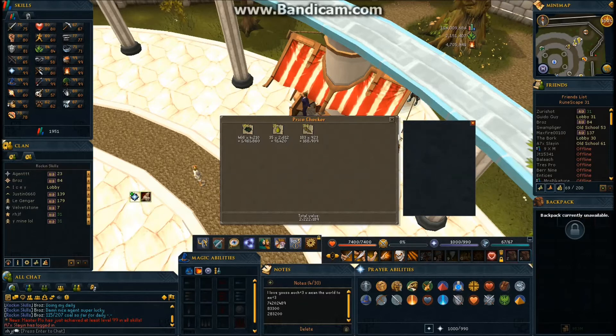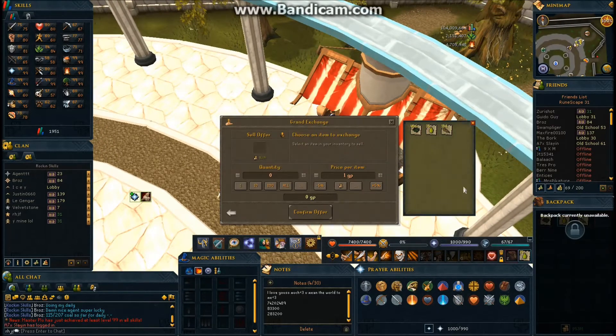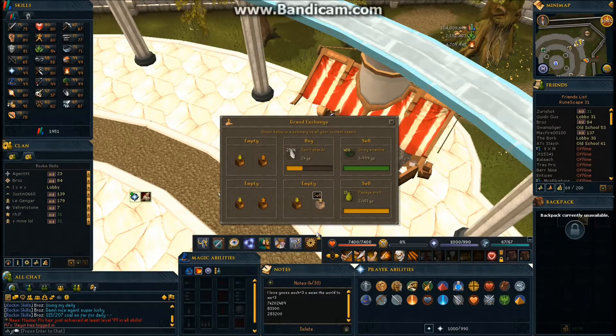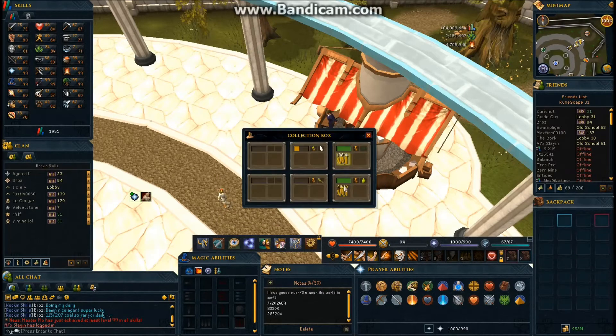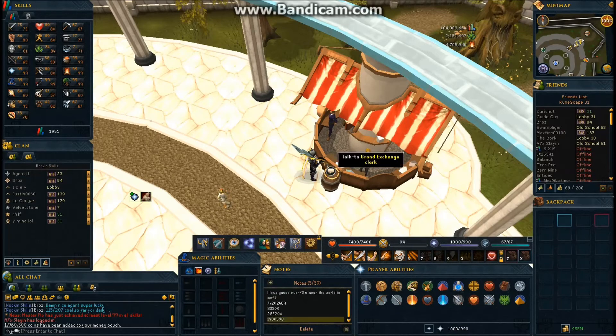We ended up making 2.2 million total. I also have footage of planting papayas and paying for them with the series money. Papayas are also very good money — the seeds are about 30k and after just two papaya runs you've completely paid for your seeds, as long as you don't chop the trees down and just keep picking. The limpwurts didn't sell right away but I left them in and they all eventually sold for exactly the price I listed.